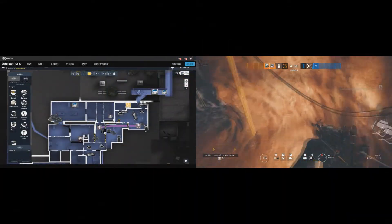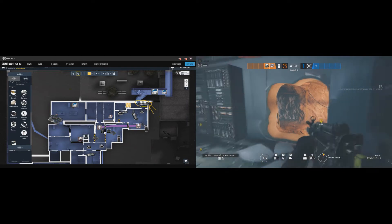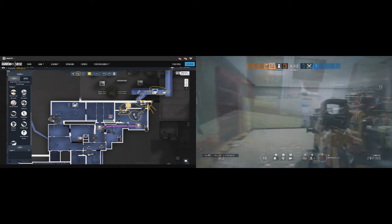Jammers are recommended to be placed on the following locations: one in tunnel, placed exactly as shown on the right clip, and two more in server as shown — to deny server stairs and help Smoke delay the attack from attackers as much as possible.